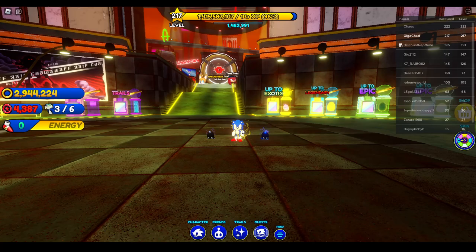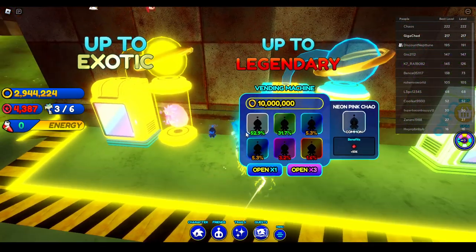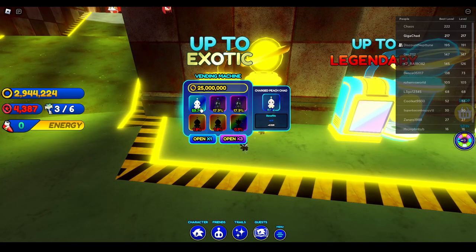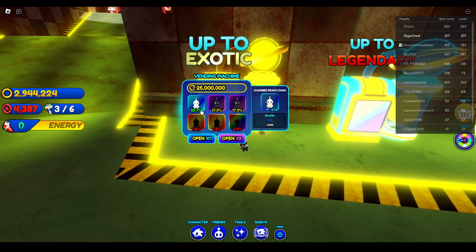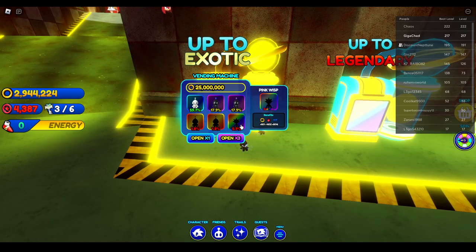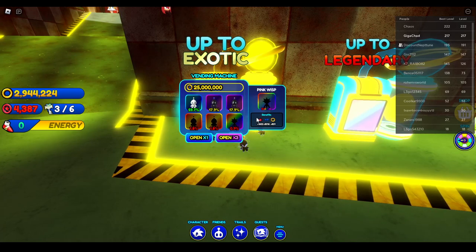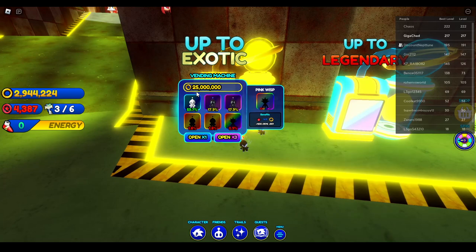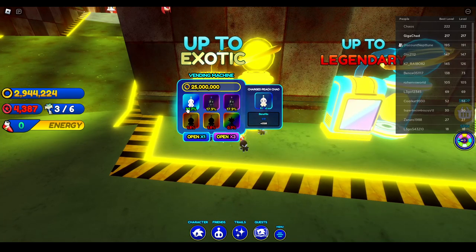This world has introduced some new best Chows. Personally, I would recommend you just save up the rings and open the up-to-exotic egg. This charged Peach Chow at 60% from the egg is already better than the Detective Chow, which was the old best XP Chow in the game. Level those up for an XP setup. If you're desperate, you could go for the Pink Wisps, which are the exotics at 0.9% for 25 million rings — you'd have to spend about 2.5 billion rings to get one. So I would just go with the charged Peach.